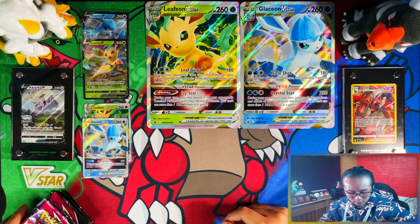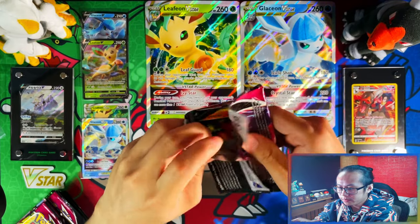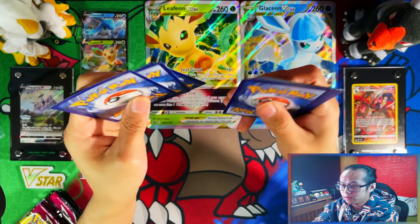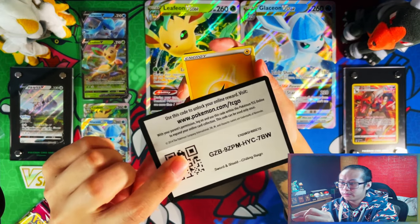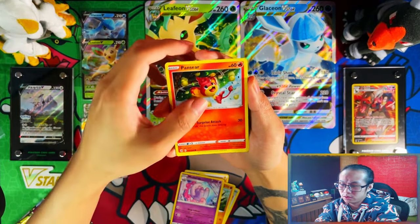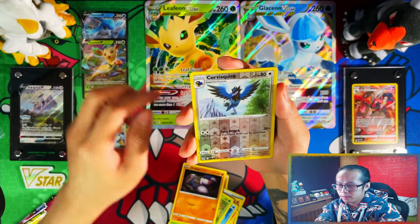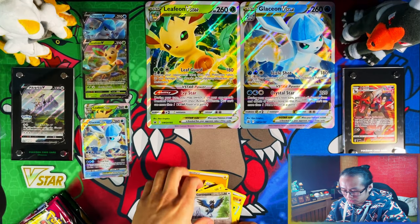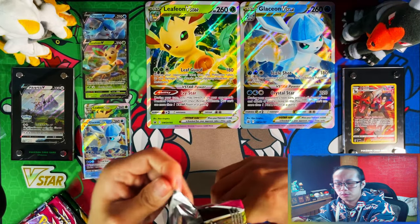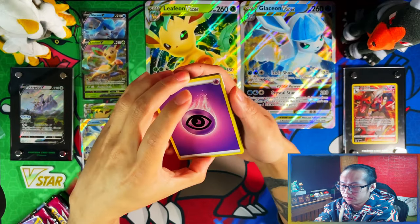So we've got four Fusion Strike packs and four Evolving Skies packs. Fusion Strike I'm not too bothered about. It would be nice to pull something worth grading in this video, but I'm not too hopeful — these boxes often miss. Sometimes you win, sometimes you lose, and in most cases you're probably going to lose. In my last box I actually did not too bad — I pulled an alt art from Evolving Skies and a full art from Fusion Strike. This time Fusion Strike looks like it gave me a V and some psychic energy.